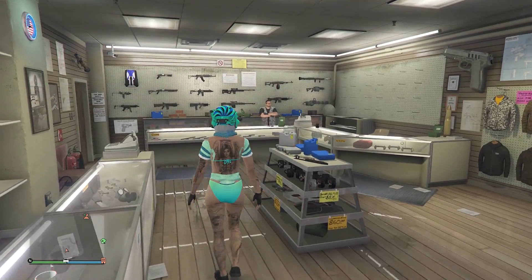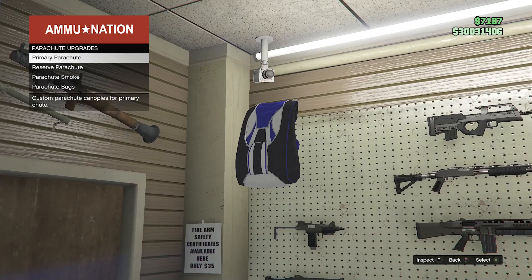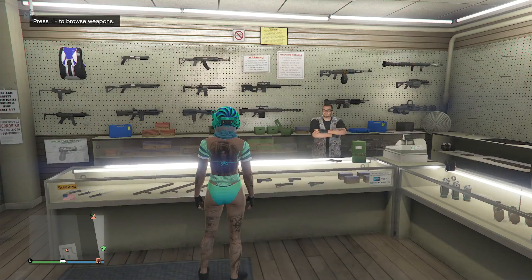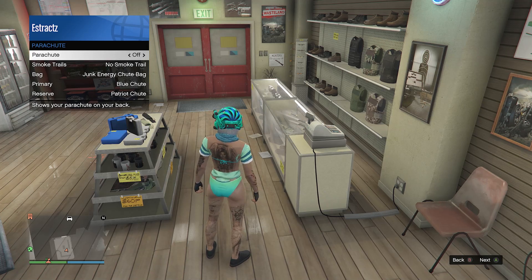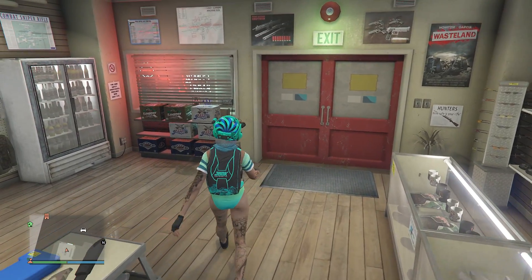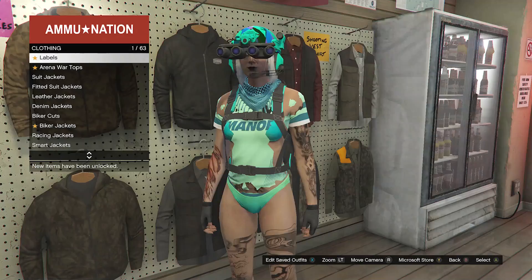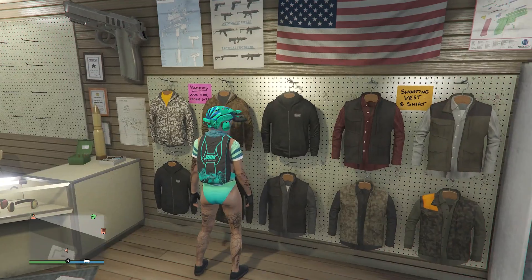Once your outfit looks like this, head over to a gun store to get the parachute to finish off the outfit. When you get to the gun store, walk up to the front counter, scroll over to the parachute in the left-hand corner, go to parachute bags, scroll down to the bottom and equip the Junk Energy shoe bag on slot 55. After that, back up to the front counter — you'll see it disappears. Pull up your interaction menu, go to style, go to parachute, set it to on, and it should be the Junk Energy shoe bag. If you don't know how to get this parachute, I will leave a link in the description. That's pretty much it — walk over to tops or outfits, hit edit saved outfits, and save the outfit on whichever slot you want.